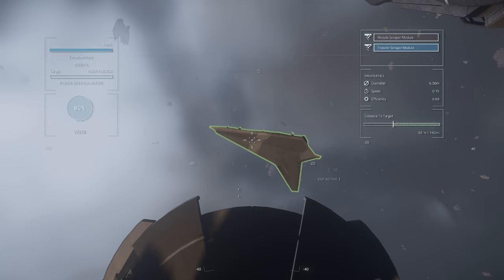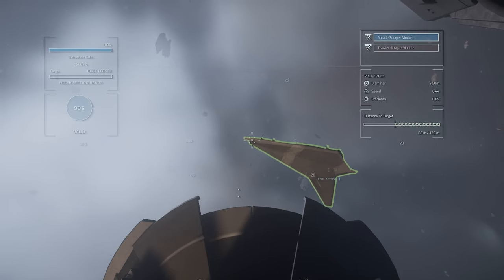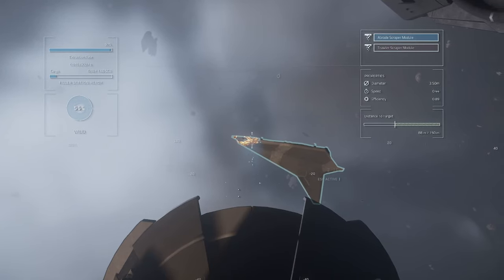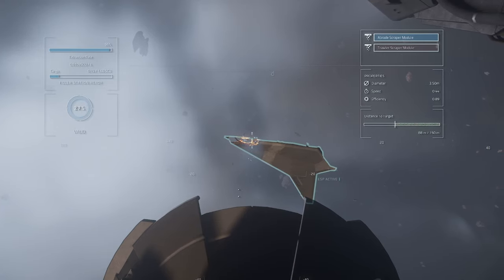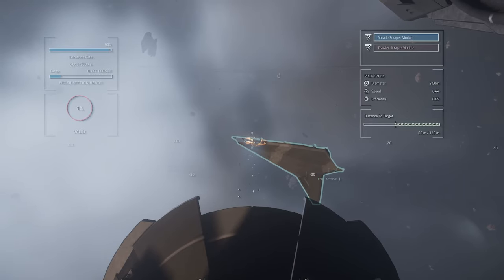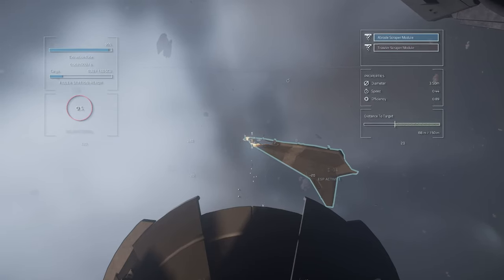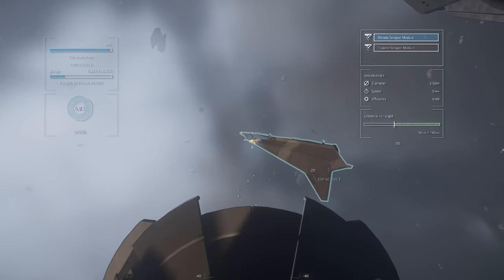To be honest I didn't really see much of a difference, but it's something you need to try yourself. On the left side of the screen you can see the percentage of valid material that you can salvage. When it's zero it means there is nothing to get from the piece you are trying to salvage because there is no material anymore.